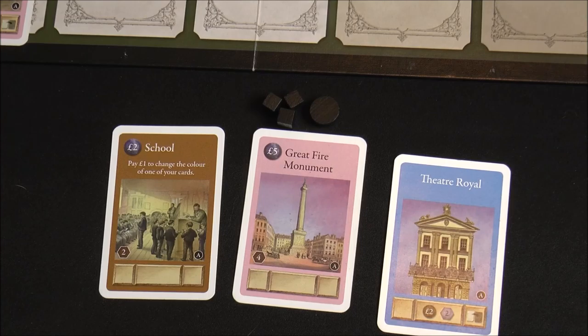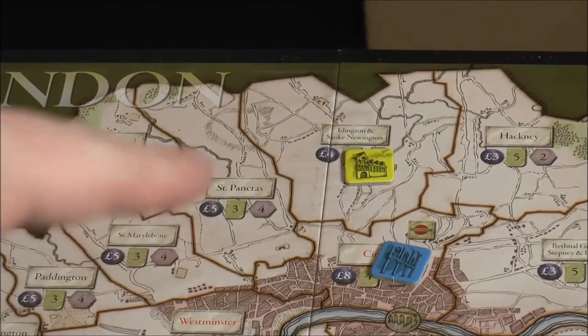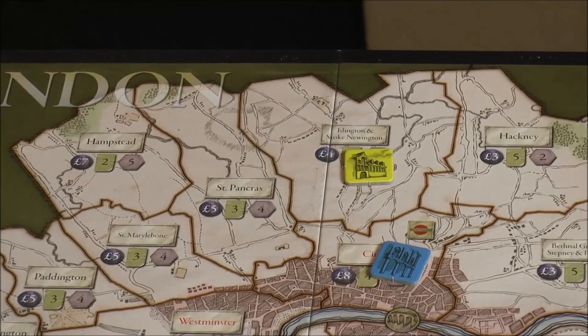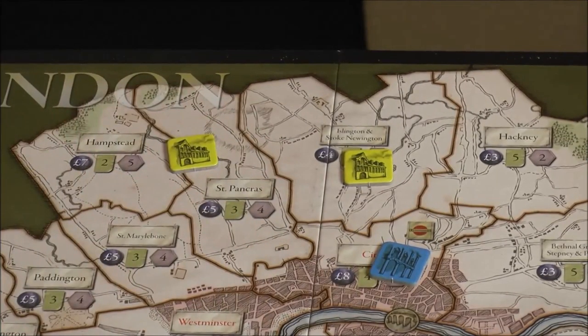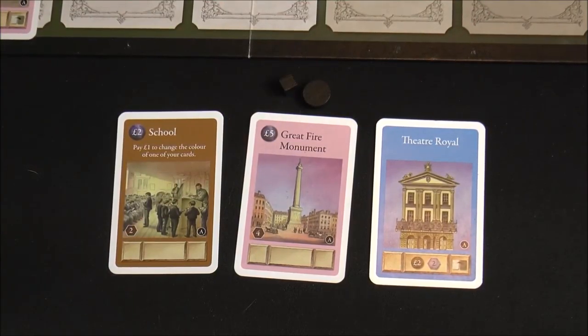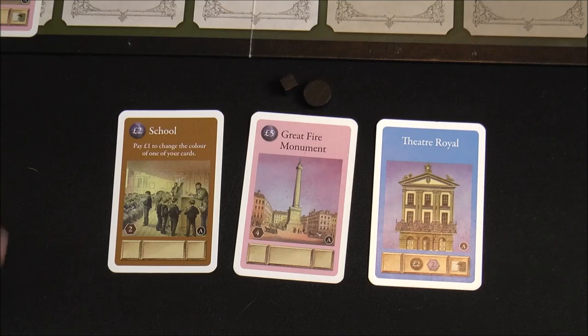You reduce the amount of poverty you gain based on the number of boroughs you have. So if I were the yellow player with two boroughs out, I would reduce that poverty by two. You can see how important it is to build out on the board — not just for end-game points but also for when you go to activate your city. Remove those two poverty because we have two boroughs, and then look at the bottom of the cards when you activate.